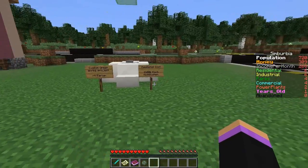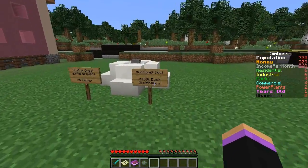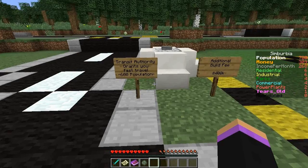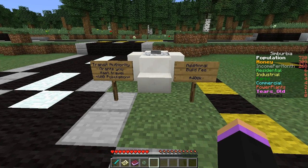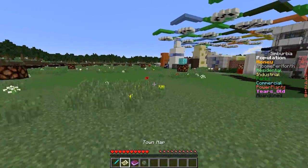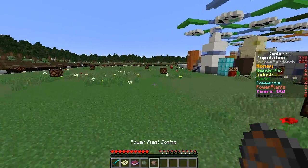This one's where you build the custom one, which I really want to put a lot of effort into. And this is the bus one, which I do like the idea of. We need 600 population - our population is 720 and it costs 400k, so that's a bit expensive. We do want to use our money on a power plant right now, so let's go buy a power plant. And there we go.